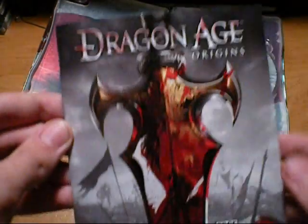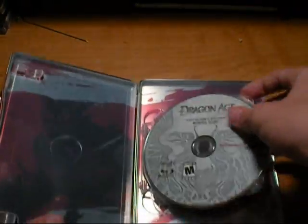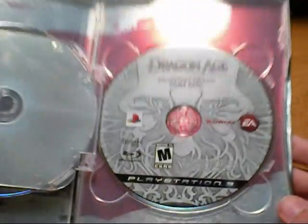You also get the standard Dragon Age manual. I'm not sure if there's a difference between the Collector's Edition manual and the regular one, besides maybe the cover — but who knows, maybe the cover is the same. You'll also get the disc and the game itself.